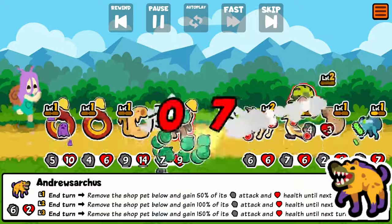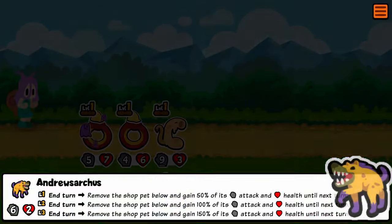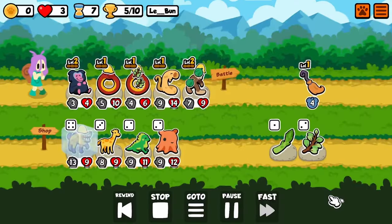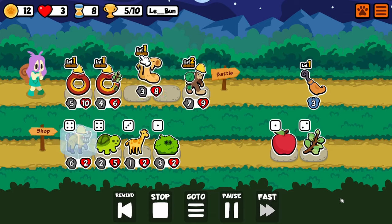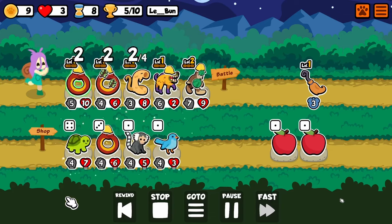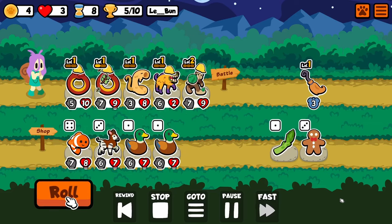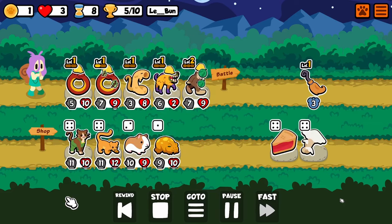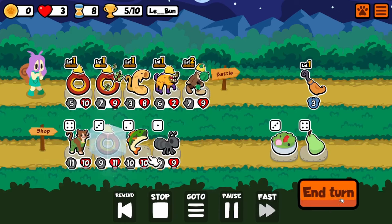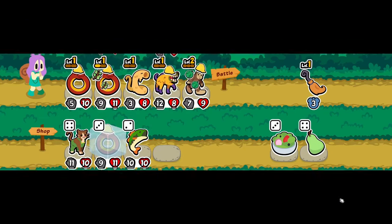I freeze what I almost called a hyena — it's the Andrewsarchus, I think it's Sarkis, Andrewsarchus. It's a new tier four unit with a very unique ability: at the end of turn it eats the shop pet below it and takes 50%, 100%, or 150% of that pet's stats. So if you see me stacking Ouroboros, even at 50% that's a four-four for it that turn.